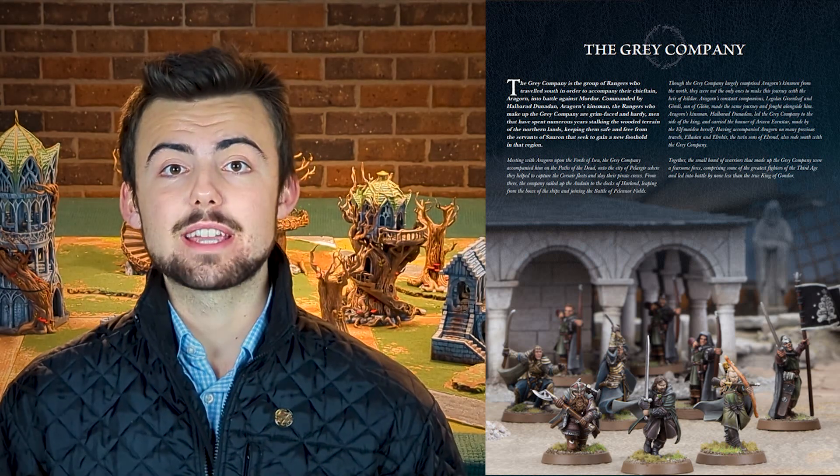Our next Legendary Legion is the Grey Company. In the books, Aragorn, Legolas, and Gimli arrived at the Battle of Pelennor Fields not with the Army of the Dead, but with the Grey Company. This army is very similar to the normal Rangers list, but you do get Anduril — a 40-point upgrade — for free with Aragorn. At low points that free 40 points can make a big difference, but you are limited with low numbers being all-hero. This one is in the Underdog tier.